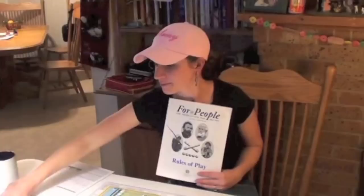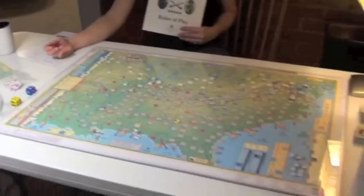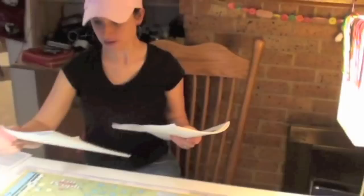Opening up the game box you're going to get a paper map. We have the deluxe map — it's on heavy cardboard and we actually have ours underneath a poster frame, which it does not come with. One of the things this game has that a lot of games do not have is the rulebook times two — our deluxe map came with one and the actual game came with one.